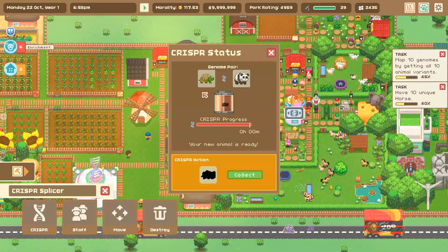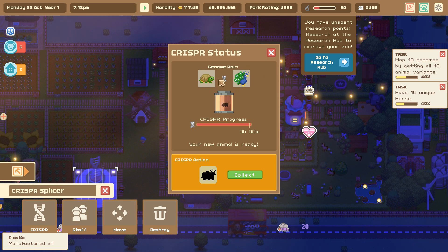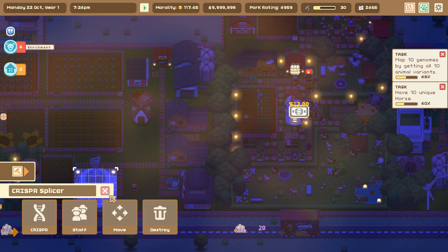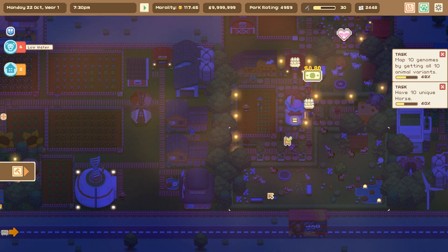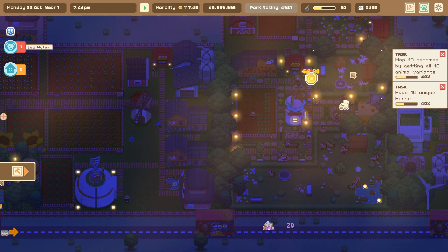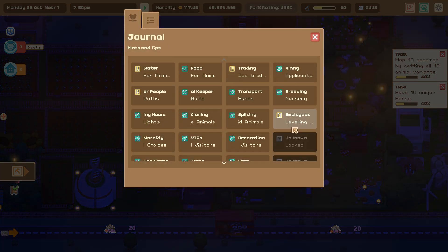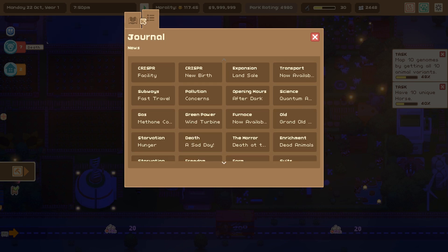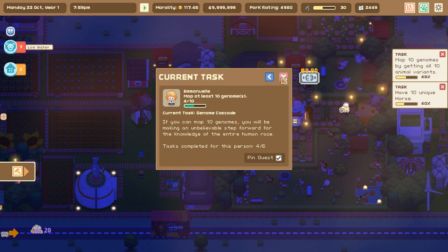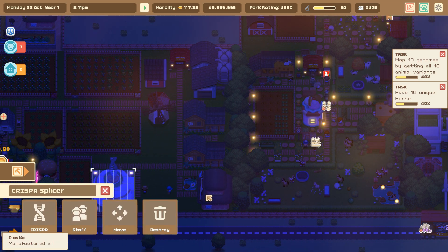Oh, they're panda turtles — because of course they are! And a turtle peacock — because why not! Our employees are leveling up, and I'm remembering why this is one of those things where I would focus on one thing at a time and laser in on it. Let's check our journal — 'Splicing and Dicing.' We need to figure out how to build our aquarium in a little bit, and we're still working on mapping genomes and a few other quests.